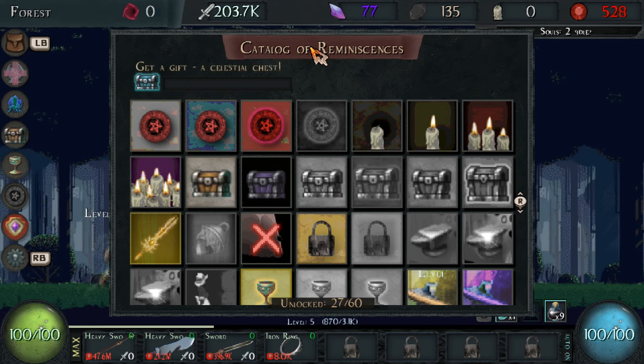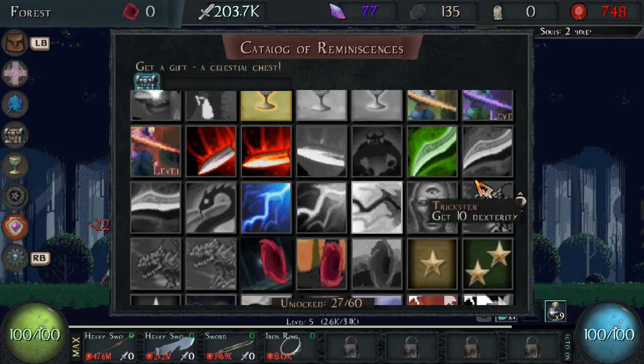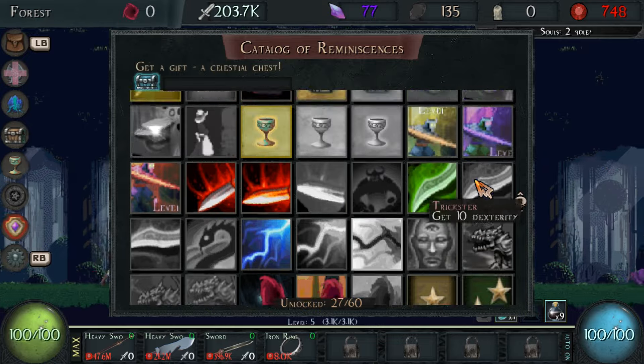Last but not least, in the catalog of reminiscence there's a bunch of achievements, and if you complete enough of these they will also give you a free celestial chest.